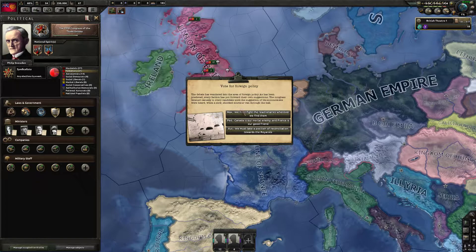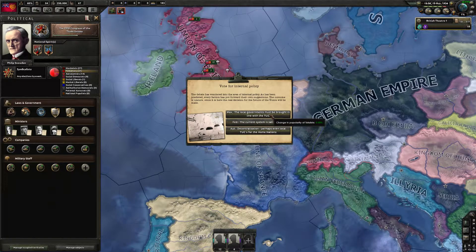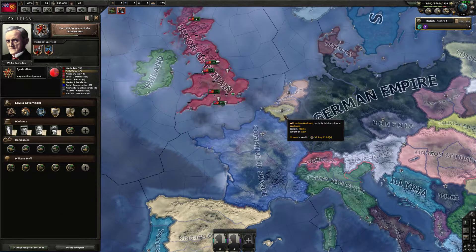Vote for Foreign Policy — Canada is our mortal enemy and France is a good friend. We'll fight them wherever we fight them. And then Military Policy and Eternal Policy.